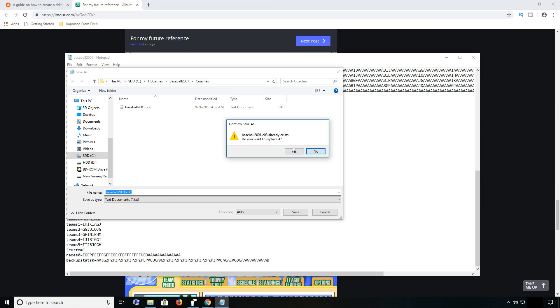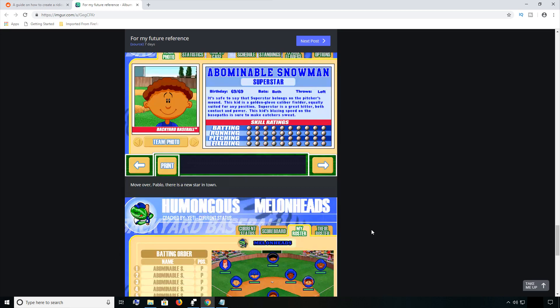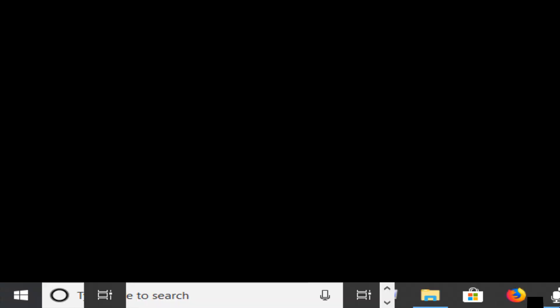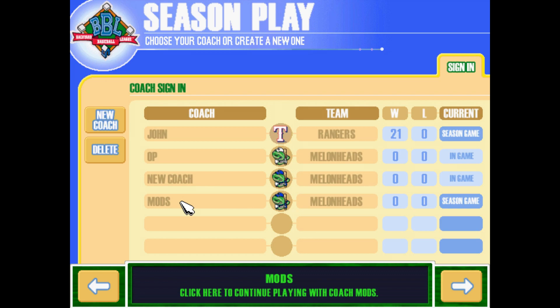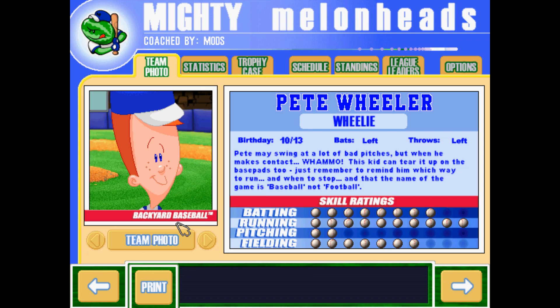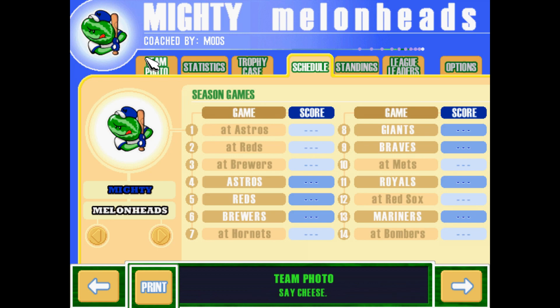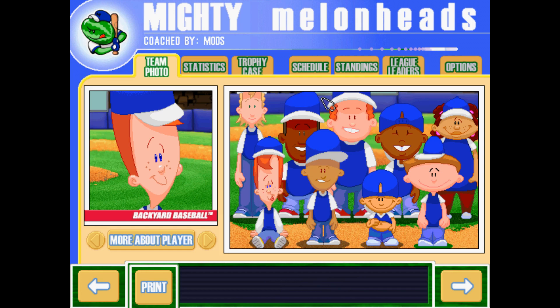That's basically all you have to do — just a quick tutorial. Now I'm gonna show you it in action. So here's 'mods' right here. If I click my player and then click 'about' or 'more' it would crash the game, but for all my other players it works fine — just don't do it on your own custom player. You won't be playing at your home field in a game, but you can see it in the background in your team photo. Right here it's the Super Colossal Dome.